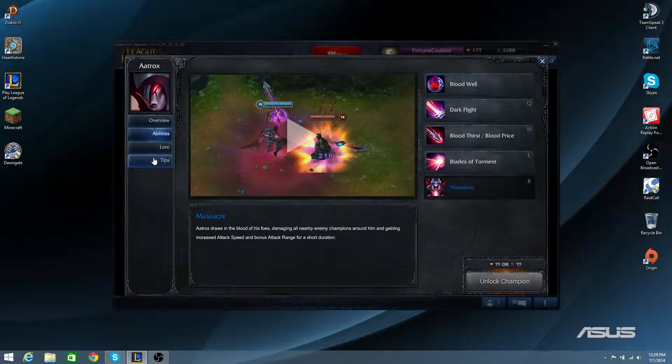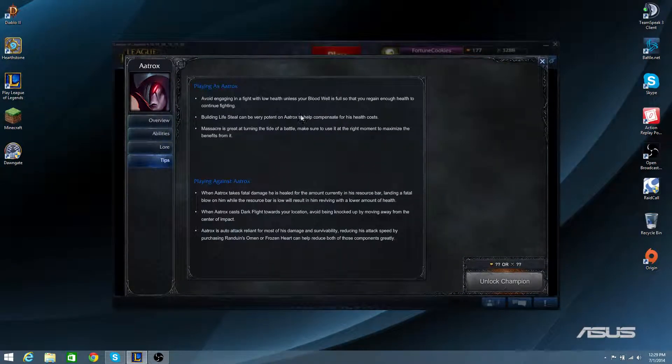Let's go into some tips and tricks for playing him and how to play against an Aatrox. Playing as Aatrox, you want to avoid engaging in a fight with low health unless your Bloodwell is full so that you can regain enough health to continue fighting. Building lifesteal can be very potent on Aatrox to help compensate for his health costs. Massacre is great at turning the tide of a battle — make sure to use it at the right moment to maximize the benefits.